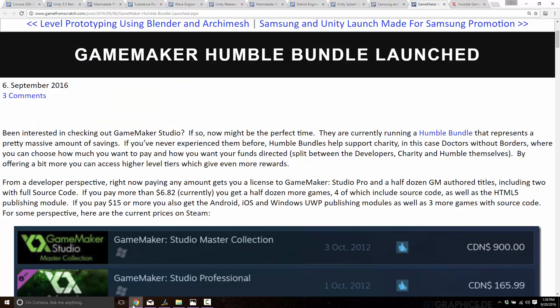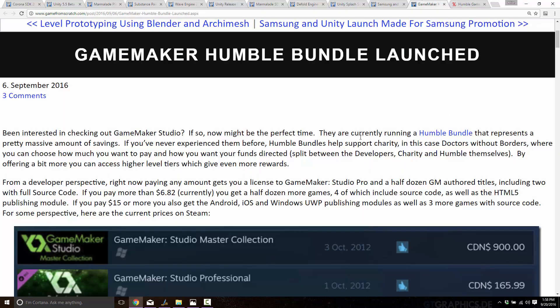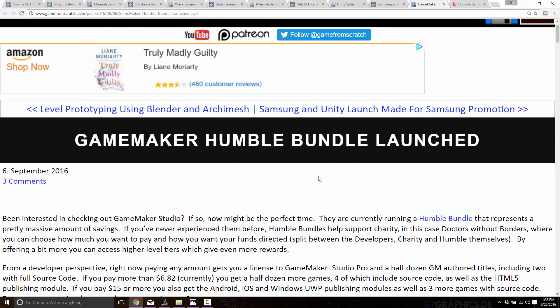First off, let's talk about one that is very much not going to be relevant — it expires in 1 minute and 51 seconds. Game Maker, or YoYo Games, had their Game Maker suite up for sale as part of the Humble Bundle. But as I said, it ends in a minute, so not that important. It was a good deal though, so if you caught that story earlier, great.